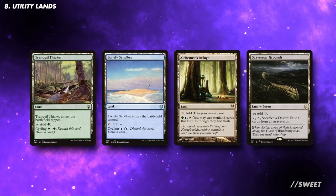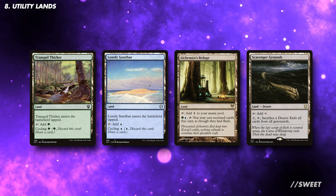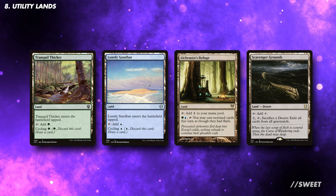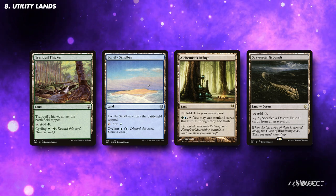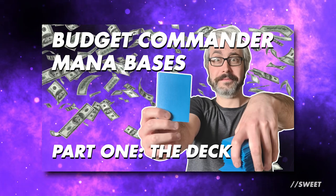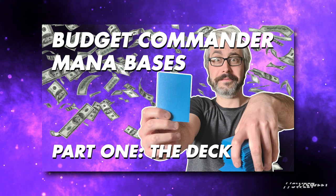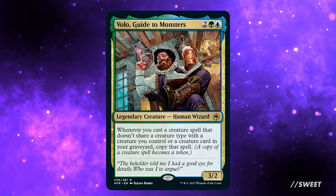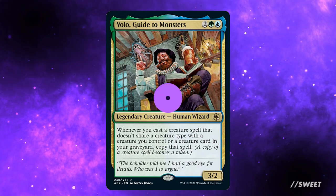Rounding off the deck with some utility lands — I'm a big fan of the cycling lands to help smooth out our draws. Alchemist's Refuge lets us make a blocker or play something big at instant speed so we can swing through with it on the next turn. And you can look at something like Scavenger Grounds to help keep those pesky graveyard decks in check. The rest of your mana base will be very dependent on what you have available to you. We've recently released a video with some advice on building a deck with a budget mana base, which might be of help. Until next time, please like, share, and subscribe, and let us know down in the comments if there are any commanders you'd like to see a deck tech on. Thank you very much for watching.